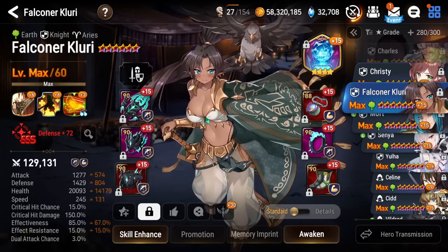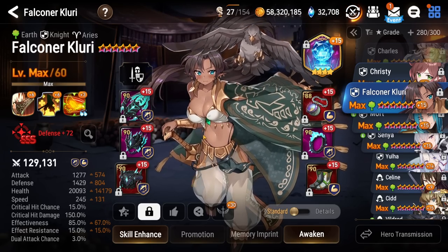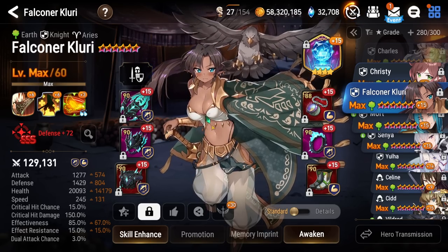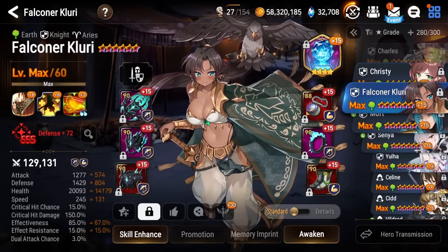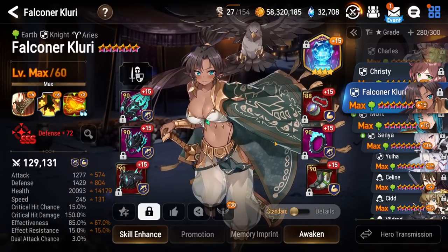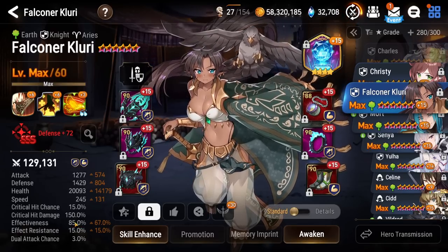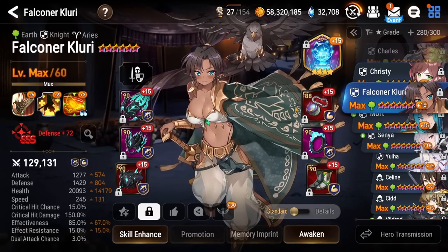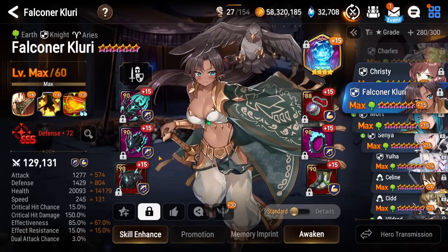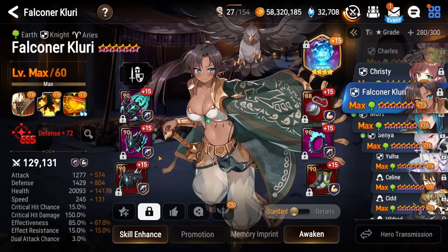Next up we got Falconer Clary. I might switch her build over to something to solo Banshee — I might have her on a slow Banshee farm. She's currently on Nostalgic Music Box, rocking Revenge set. I use her sometimes in Guild Wars and sometimes in Arena when my opponent's teams are really slow and I can control something, with a little bit of effectiveness to help round out some of the stats. She's looking okay — I'll probably change her to do Hunt Duty where she can solo the Banshee.